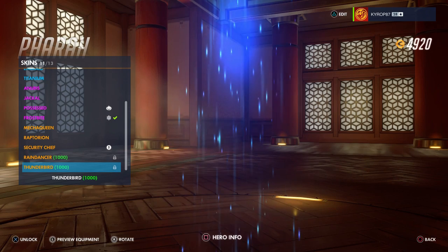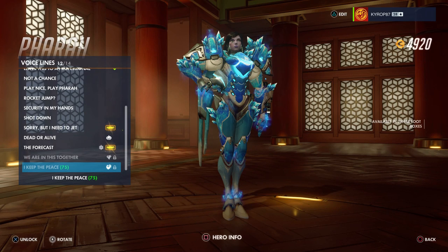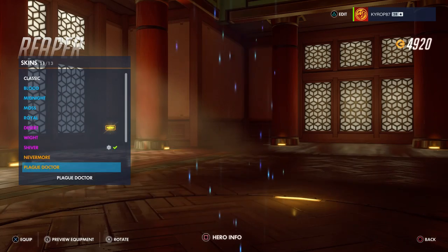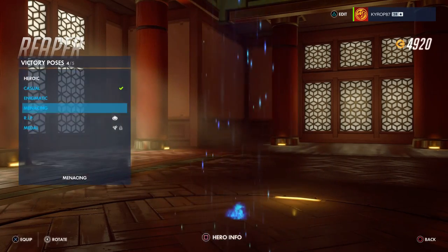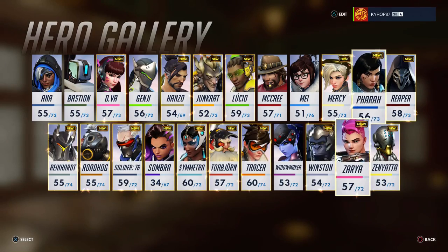Pharah got a lot in Halloween and Christmas, so not surprised she wouldn't have a skin here. No emotes, no victory pose. Voice line: 'I keep the peace.' No highlight intro. Reaper has no skin, no emotes, no victory pose. Voice line: 'Too easy, too easy.' Those are some nice fireworks — I actually really like this voice line. No highlight intros, which is fine — he's been getting a lot the past couple of events.